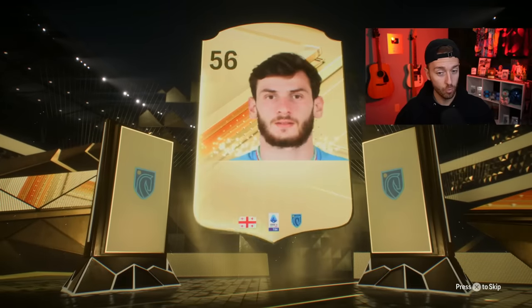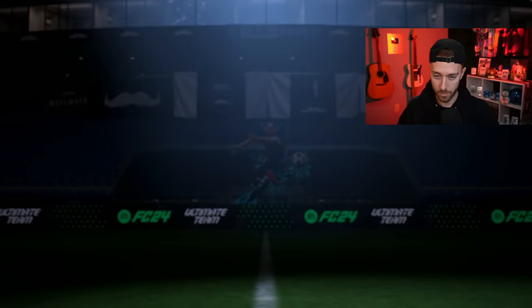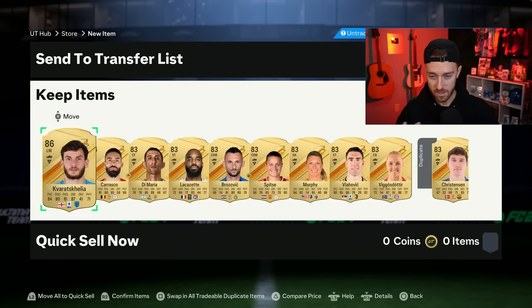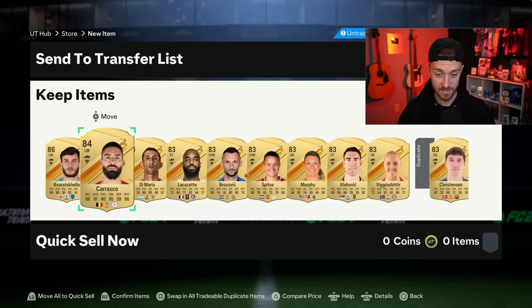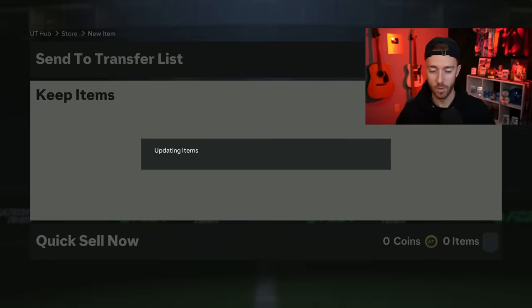First one — no way, I don't get a double walkout. I just get Kavicha, 86-rated. Please be an informant here, I need this. There is no informant. Wow, that's an 86, an 84, and a whole bunch of 83s. That is fantastic — actually not at all, that's terrible.